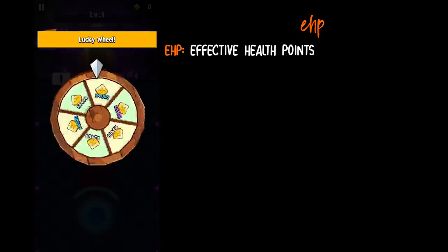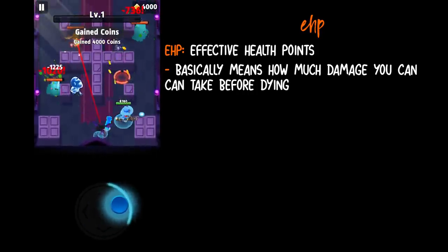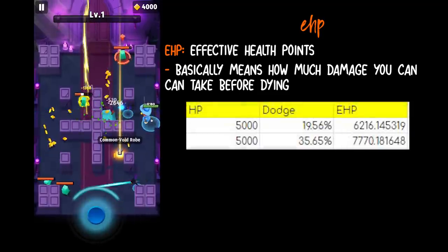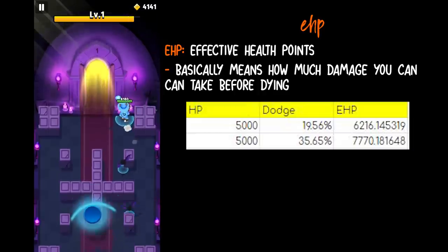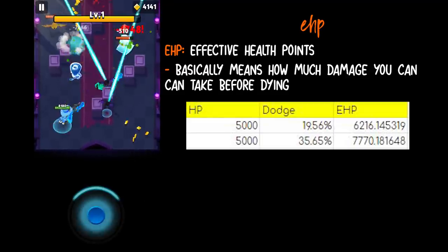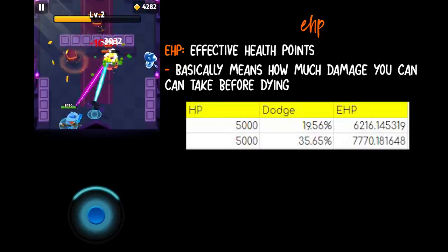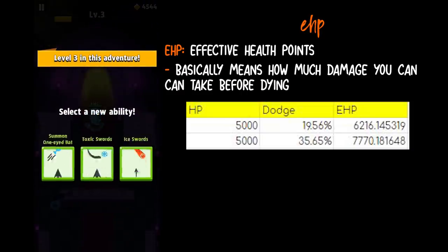EHP basically means how much damage you can take before dying, looking at one health point. This is really important — tryhard actually pointed this out when I was discussing dodge with him on Discord. Let's use a common example: most of us running a dodge build will use two serpent rings and a vest of dexterity. If I had 5,000 HP and the real dodge percentage is 19.56%, my effective health points would be 6,216 — meaning I can take 6,216 damage. That's 1,216 more than my starting health of 5,000. If I increase my dodge percentage by adding Dodge Master at 20%, my dodge percentage would be at 35.65%, making my EHP even higher at 7,770. So the more dodge you stack, the higher your effective health points.